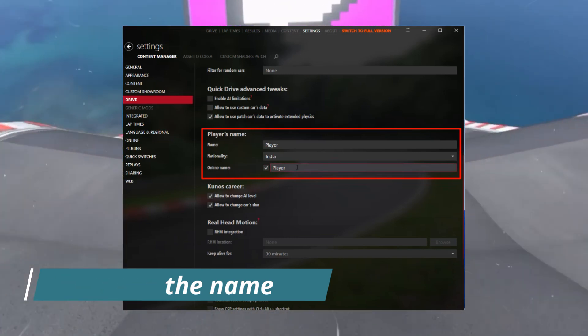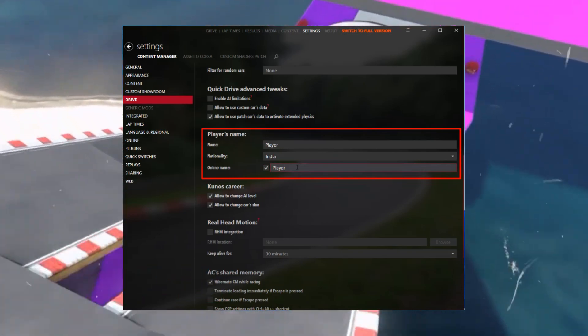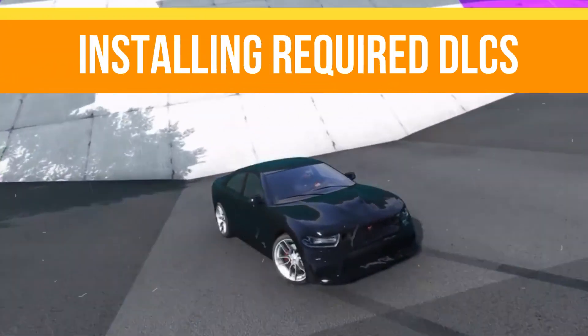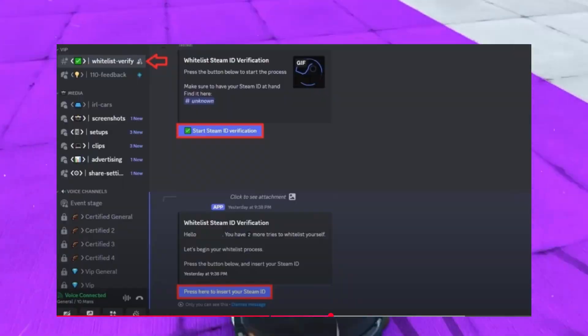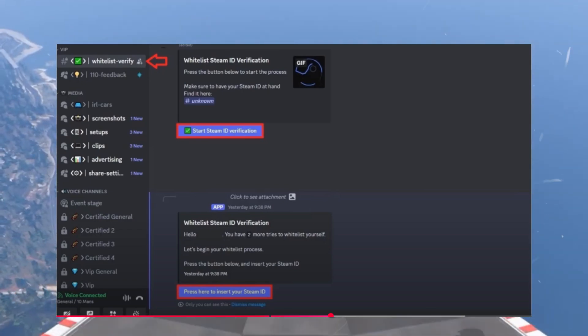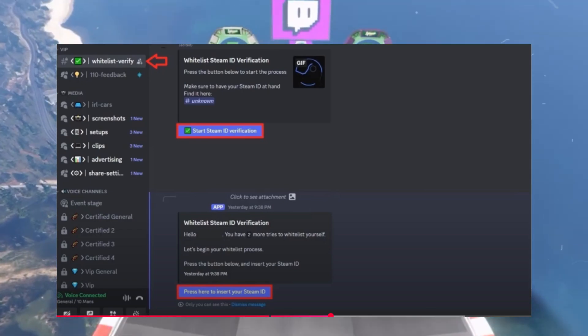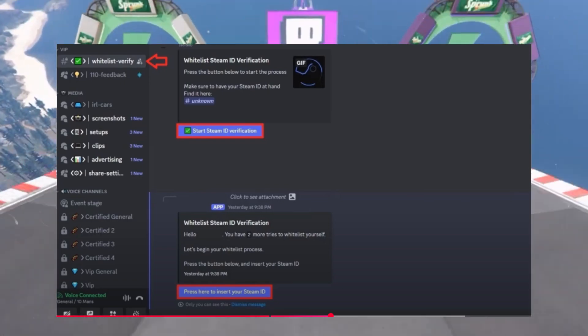After typing in the name, copy and paste the same name into the required field. Once done, try launching your game again and hopefully this will resolve your issue. For method number two, if the first method doesn't work, head over to the game's Discord server, which is accessible through the Content Manager.